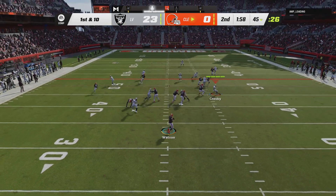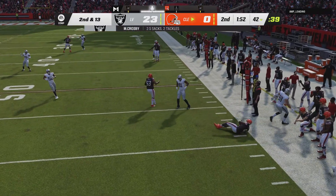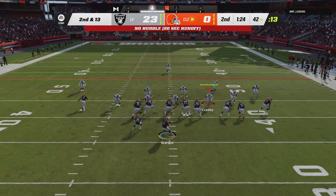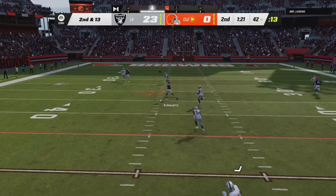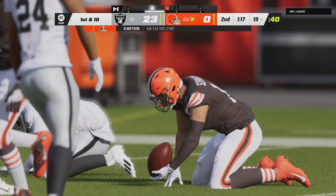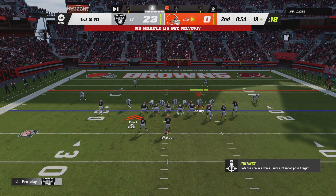Watson on first down — flushed to his right and eventually taken down. Great coverage downfield. Sacks are a growing theme in this first half. This is second and long. Another try — Watson finds his man, Schwartz, complete, and they'll wind up getting this one all the way down inside the 20. The big play means just like that they'll operate from the red zone now on first down.